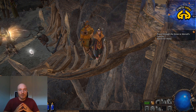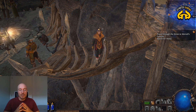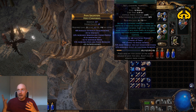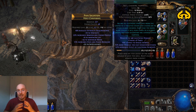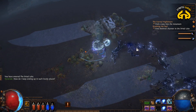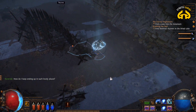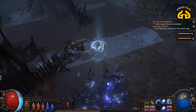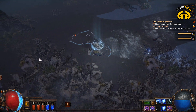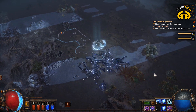This is only the second video in the series, so I'll tell you quite a bit about the passive tree and the core of the Arc Witch build. I'll explain how Arc works — the main ability is Arc, a lightning spell. It's a chaining lightning spell: an arc of lightning stretches from the caster to a targeted enemy and chains onto other nearby enemies, and it does it really, really fast.